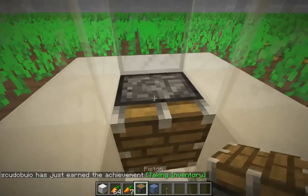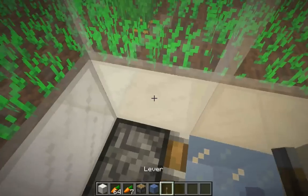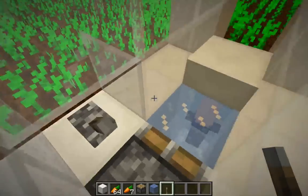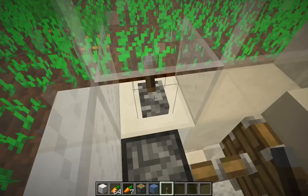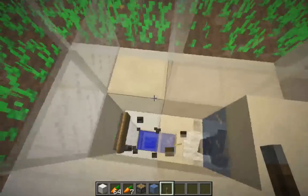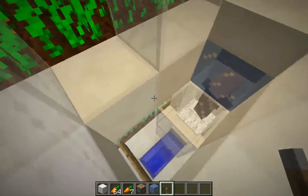I have my piston and a block of ice, and now I just need to push that block in above the head of the villager. That will place it right underneath the half slab. There it is.